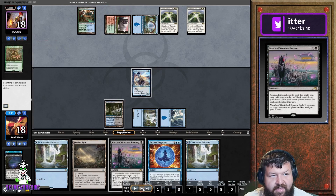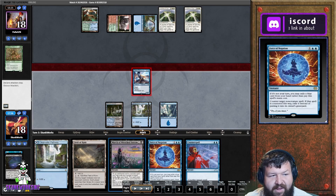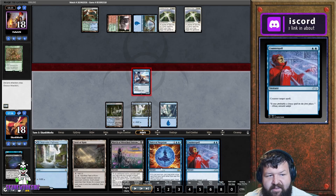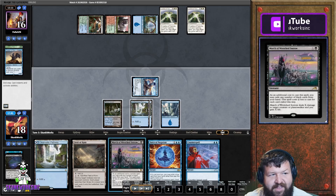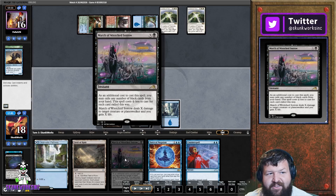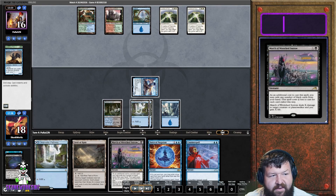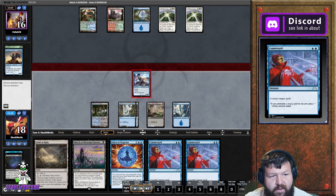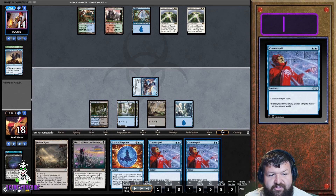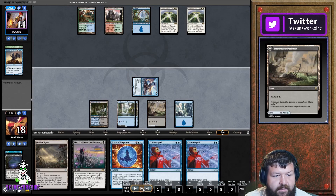He four-cycles before he can do anything else and we Mastermind so we can't draw into that anymore. He taps out so he doesn't really have anything going on. We play a blue source because we need both counterspells up next turn. We have Impending Doom which is a dead card at the moment — kind of like a Damnation just in case things get hairy and we want to extend the game. We draw another counterspell and are super happy. We play it as a black source, but I probably should have played it as a blue source — you'll see why in a minute.